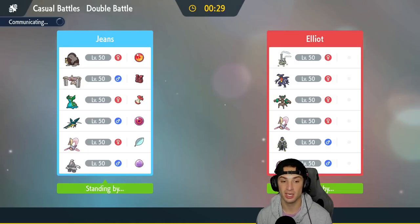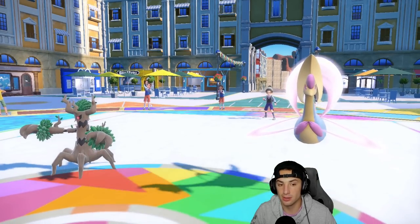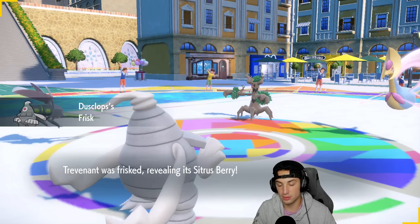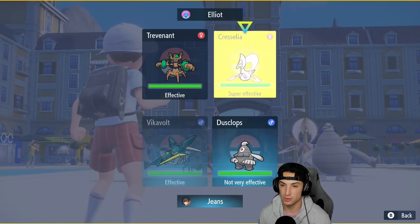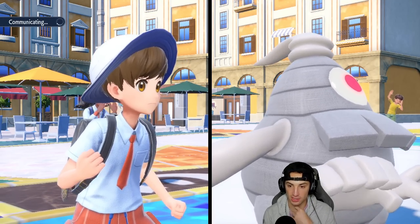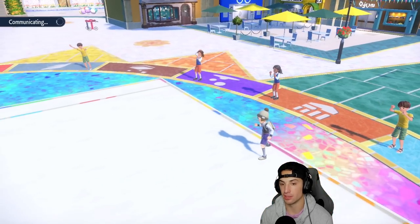I want to showcase Concordor a bit more in match three since it only got one move in match one. If we set up Trick Room, we can get Vikavolt thriving and eventually play around Concordor. Vikavolt and Concordor are going to be seen a decent amount on the ladder when Regulation E comes out. They lead Trevenant — that's totally fine. I can rip a Bug Buzz and not worry too much about Trevenant since it mostly has Ghost-type moves. I'm going to try to pop Trick Room. Cresselia might Terastallize Dusknops.